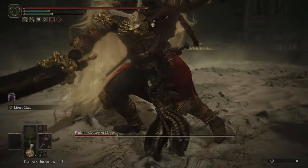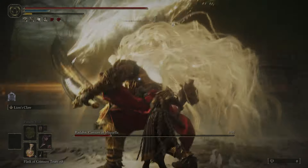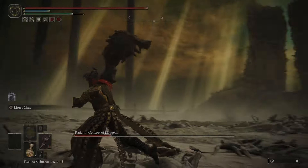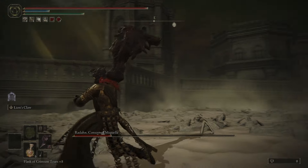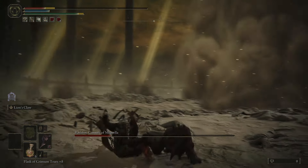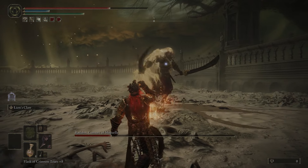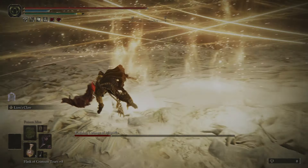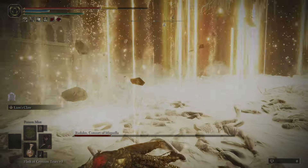Dodge into that gravity spinning attack he does, and you can punish once. Now, my method for this next attack is not the best, but I don't have much invested in vigor and I've never died to it, so it's got to be worth something. I just try to find him in the sky, and as he's coming down he's going to shoot out these beams — just spam dodge. I got caught by one of them and that's why I took a ton of damage there. And while I'm healing, he follows it up with an attack that you absolutely have to be sprinting away from immediately to avoid.